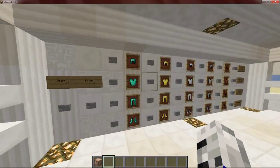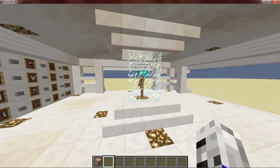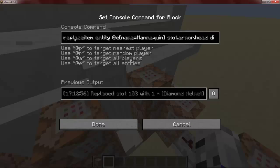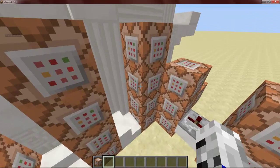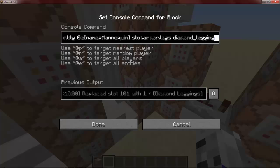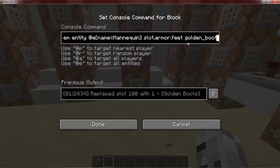With the buttons — if I click start and put on the helmet, you'll see the helmet will go onto his head. How this is done: it will just do a replace item on an entity with name equals mannequin, on his head, and put a diamond helmet there. This one is exactly the same but dot chest, and I'll put a diamond chest plate. This one's dot legs and I'll put diamond leggings, and this is dot feet and I'll put on diamond boots.